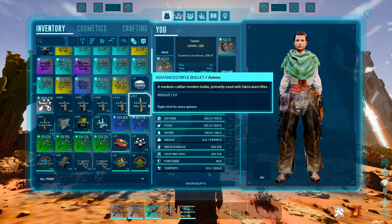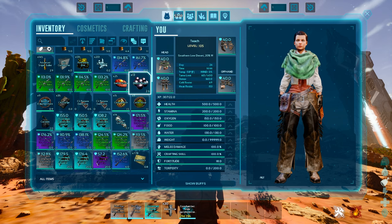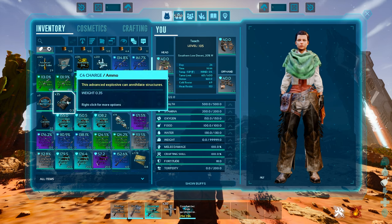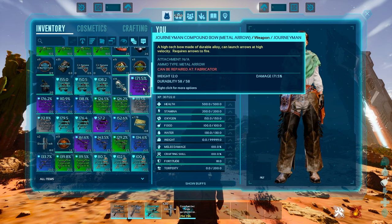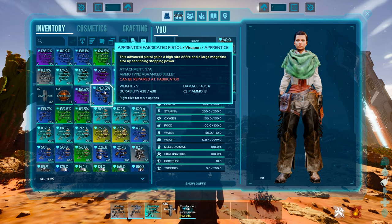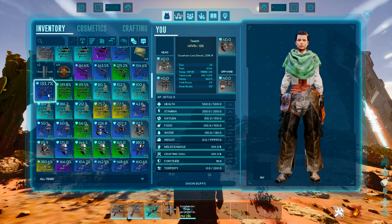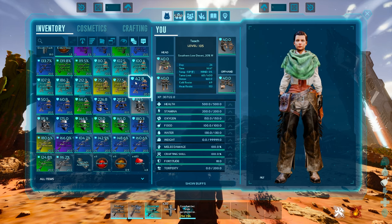A thylacoleo eutyrannus saddle at 183 — that's way above cap so it'll drop down. About 2000 advanced rifle bullets, some assault rifles — 161 is not shabby. Black pearls, which can be hard to get on this map. 35 C4 charges, a castroid saddle at 150, some really good compound bows at 176, a daedon saddle, and fabricated pistols that are pretty good.